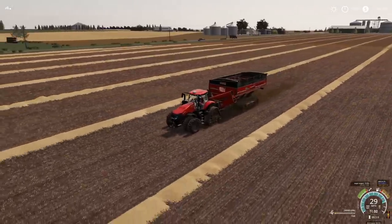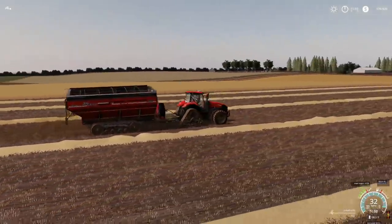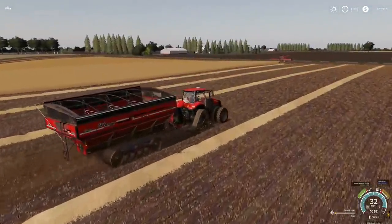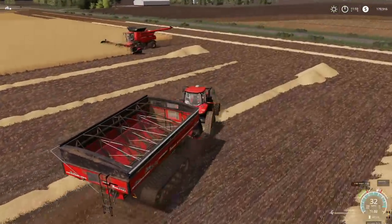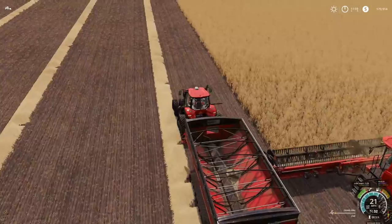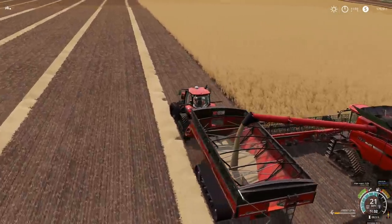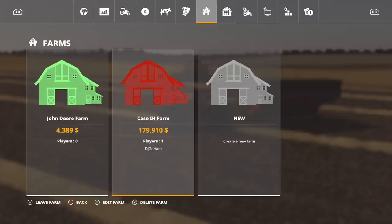We've got to jump over to the Case farm — we are 80% full at this time. Look how good this looks though — this is worker versus me doing it, I don't have my stuff on here. We need to do something about tractor speed on this map — I think the top speed of everything needs to be like 105, maybe 110 km/h if we're feeling crazy. With the way this is, if it's 80% full that's 80,000 liters — dump it out baby, let's go!